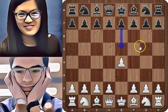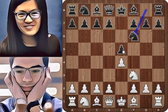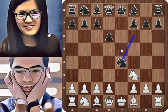White starts with e4 and black replies with e5. Nf3 attacking the pawn and Nf6. We have the Petroff Defense. Nxe5, d6 attacking the knight and the knight goes back to f3. Nxe4 and Nc3. With this move we have the Nimzowitsch Attack.